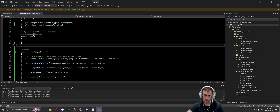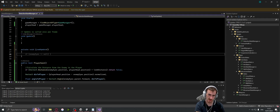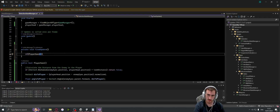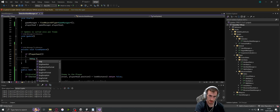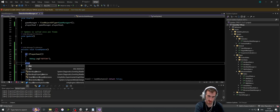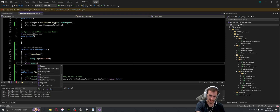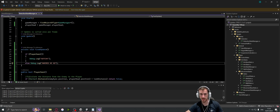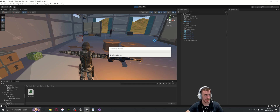Now we call the playerSeen function inside FixedUpdate. Using FixedUpdate means raycasts run at a fixed rate, so at a very high frame rate the enemy won't detect you sooner than at a low frame rate - detection happens at the same time regardless of the PC. I'll write: if (playerSeen()) { Debug.Log("Gotcha"); } else { Debug.Log("Where'd he go?"); }. That should be everything, so let's press play and see if it works.